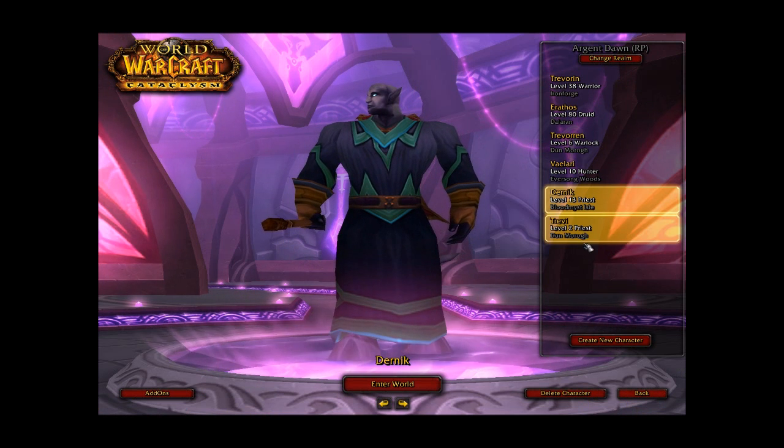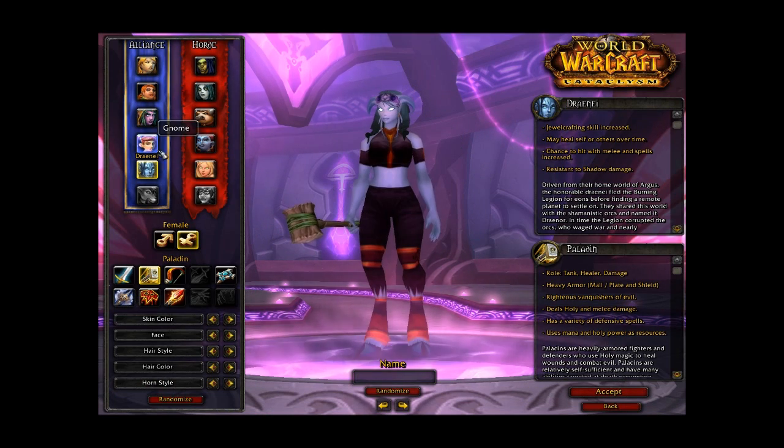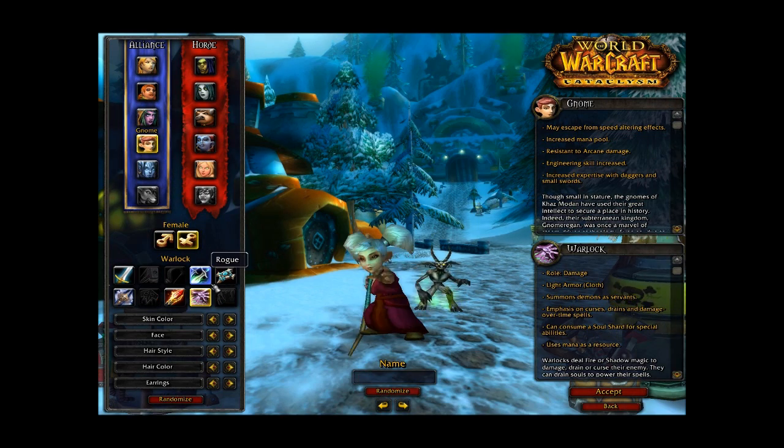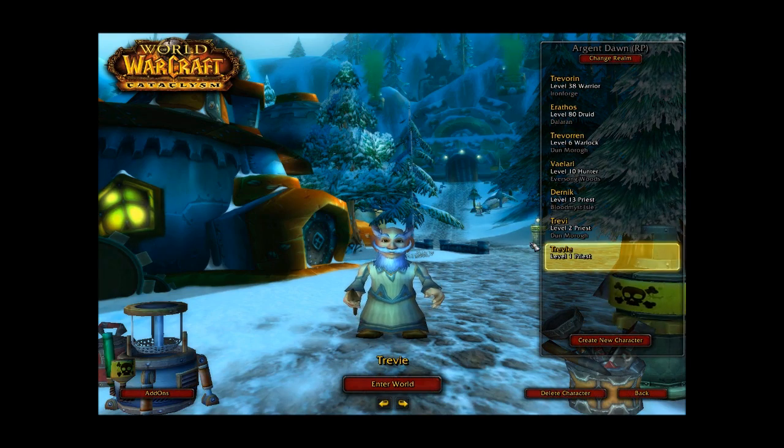Alright guys, welcome back. We will create a new gnome — we'll use a gnome priest because that's one of their new class combinations. Let's give him a random look. He looks fine. Get a good name for him. You might notice a theme — a bunch of Trevs.